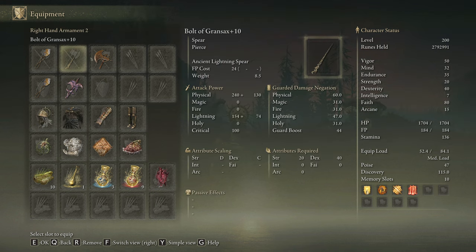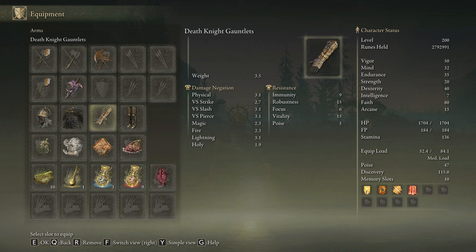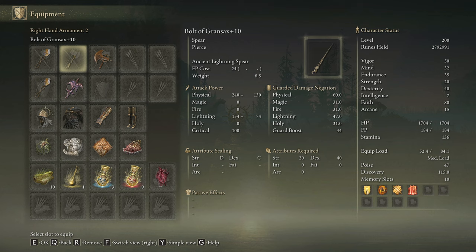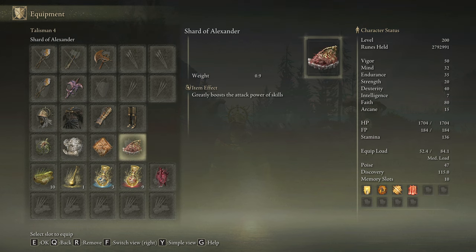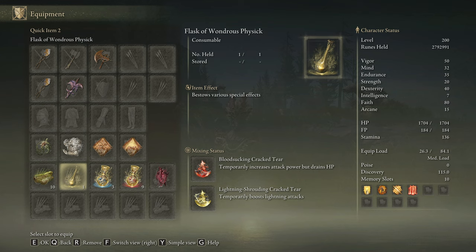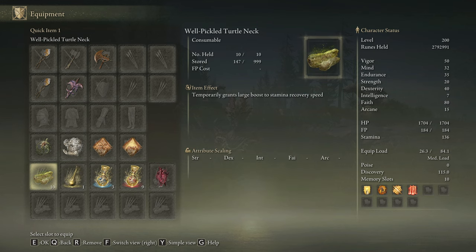If we want to use the weapons instead of incantations we can use the Death Knight's Armor Set — it's going to increase the damage of the Blink Bolt Twin Axes and won't affect the Ancient Lightning Spear, but it will provide some defense. For the Bolt of Grandsax we will replace the Faithful Canvas Talisman for the Shard of Alexander. For the Death Knight's Twin Axes we are going to use Millicent's Prosthesis and the Rotten Winged Sword Insignia. In our Flask of Wondrous Physic we are going to use the Blood Socking Crack Tear and the Lightning Shrouding Crack Tear. This build consumes a decent amount of stamina, so be sure to craft some Pickle Torten Legs to boost your stamina regeneration speed.